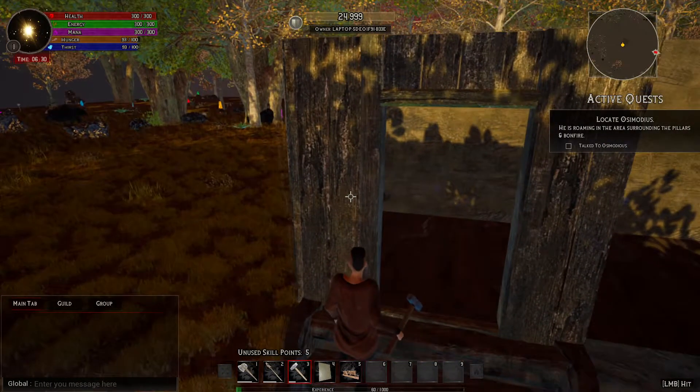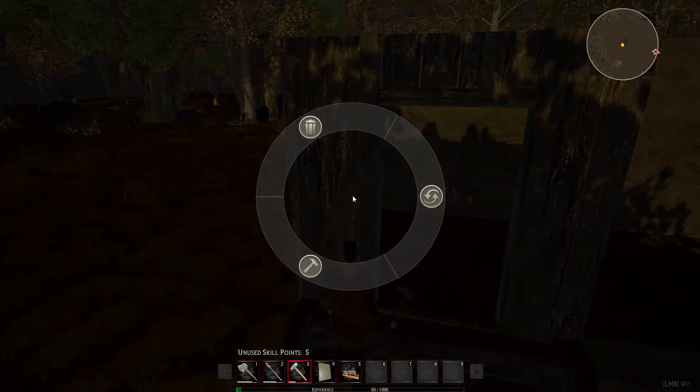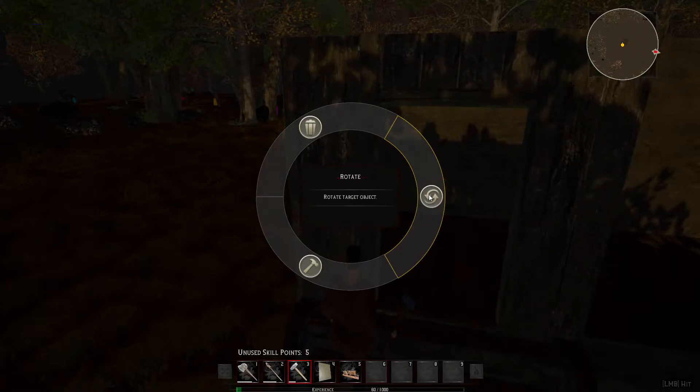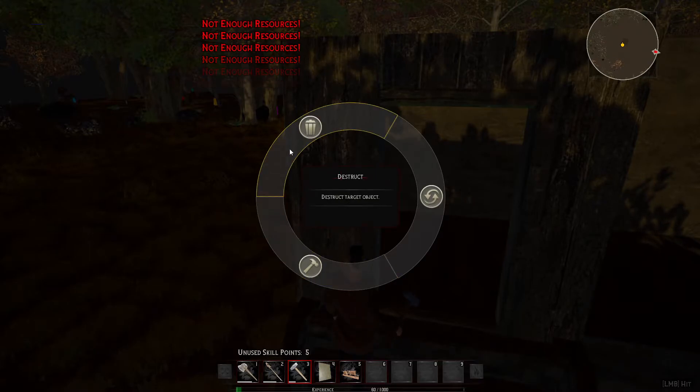There are multiple different tiers, but if you go up to a building structure you've built, you can right-click and hold, and you get multiple options. You can rotate a building object that you've already placed using the rotate button — to do this, you would left-click. You can upgrade it if you have enough building pieces to upgrade, and also you can then hit destroy.